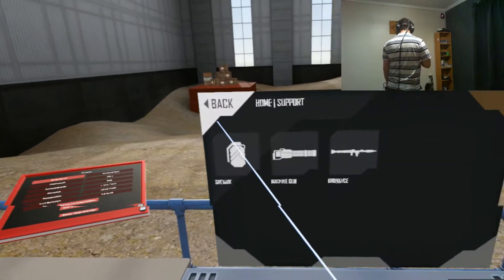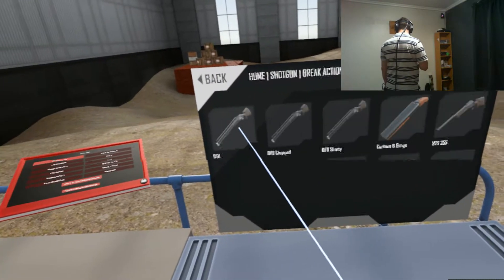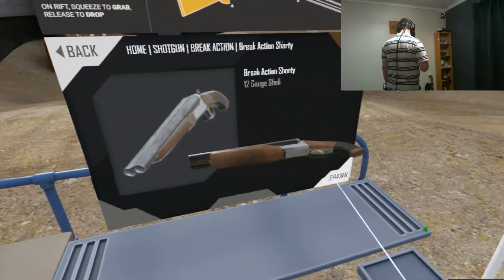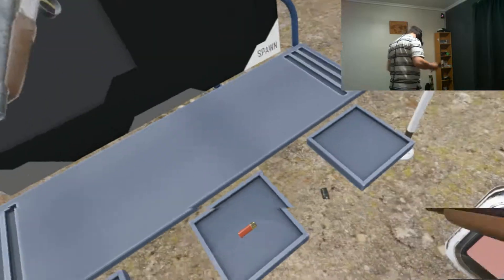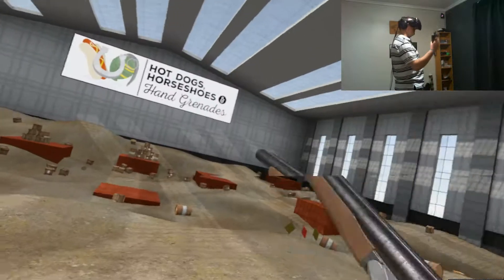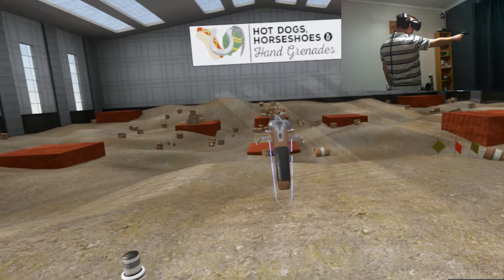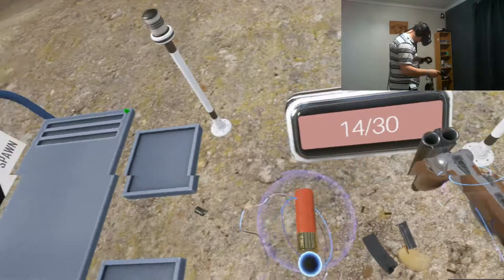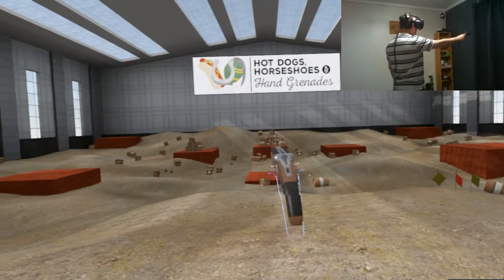Talking of break action, I might as well show you a break-action shotgun. We'll go for a double-barrelled short, which has obviously been cut to size. We put in two shells, lock it closed, fire both barrels, and when we open it those are the old casings — one, two — and we're good to go again.